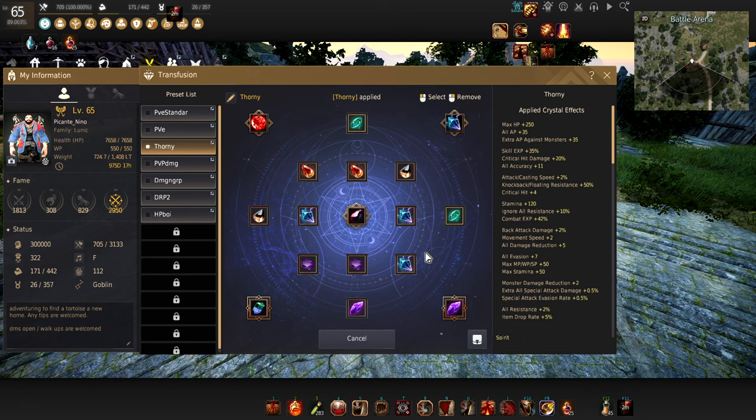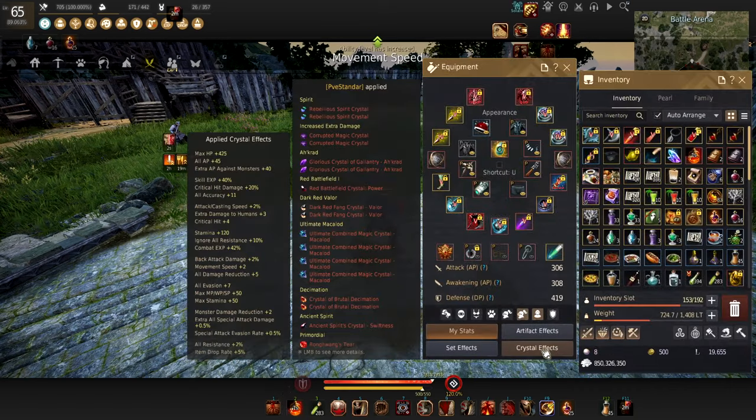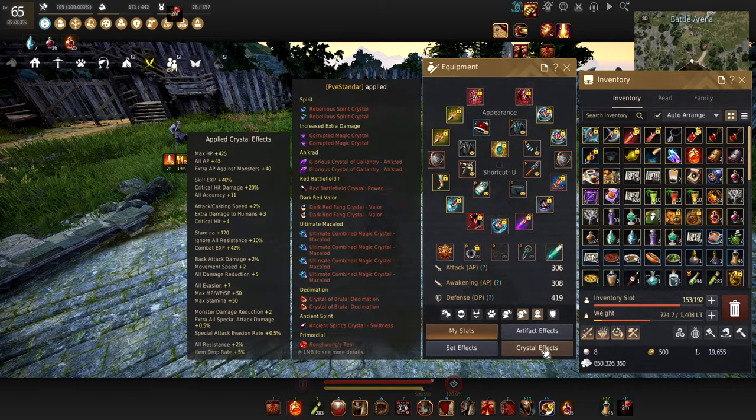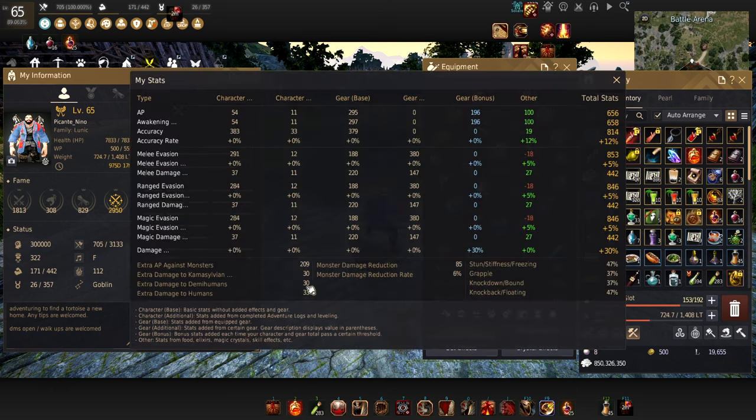Here's the standard PvE build again. If you're curious about the additives these crystals give you and don't know the stats too well, hit P, click the little arrow where it says Battle Stats. Use Awakening AP, add it with the extra AP against monsters, and that is your total AP. Dark Seeker's Retreat has a 1000 AP cap, so I'm usually around 940 AP — not quite hitting the cap. This is how you check your AP at a granular level whenever you're adjusting crystal builds.